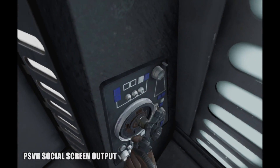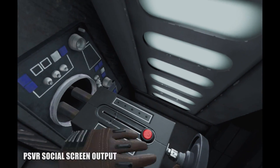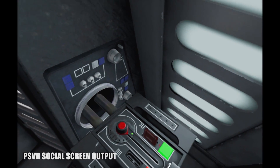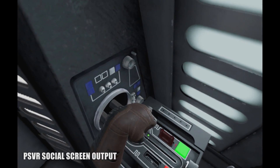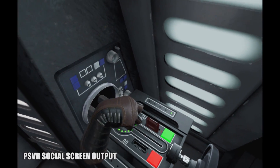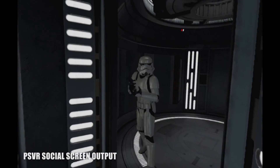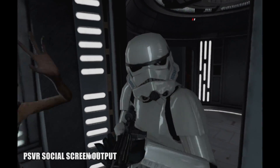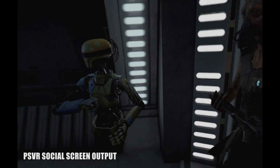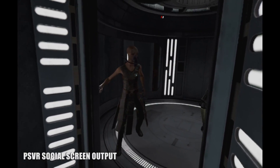Even with its issues, Vader Immortal is still a must-have for Star Wars fans. It feels like an essential story that needed to be told and was actually told really well. It's extremely linear, but that's kind of the point, telling a very specific Star Wars story with all the atmosphere, music, and sound effects you'd expect. And even after the story ends, you'll get hours and hours of exciting gameplay from the training dojos. Hopefully we'll get some patches to fix some of the more serious issues, and with any luck an update for full locomotion. But if you need your Star Wars fix while waiting for Squadrons, I highly doubt you'll be holding out for a patch.